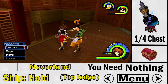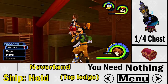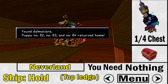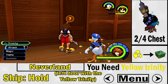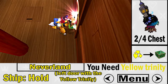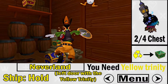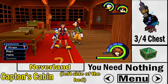Now moving on to Neverland. The first chest is in the Ship Hold — where you first came out with Peter Pan. It's on top of a ledge, no special requirements. The second chest requires the yellow training mark — it's behind the door on the left with the yellow mark. To get the yellow training mark, you need to complete the Hercules Cup. Fight some Heartless inside, and collect the green treasure chest.